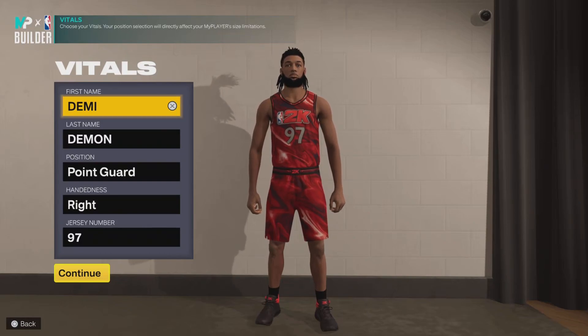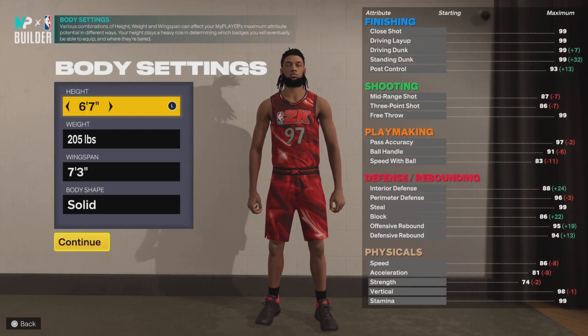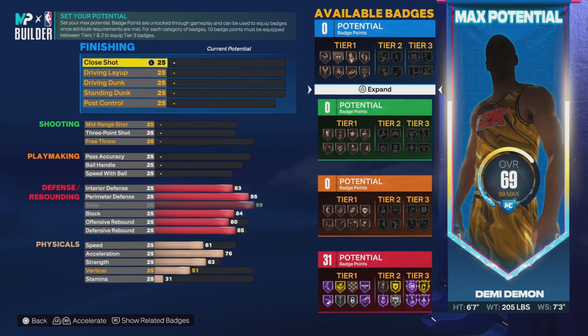This is gonna be a quick one because I already have the defensive stats laid out. Right here — 6'7", body shape doesn't matter, and for your position it could be point guard, shooting guard, or small forward. That's completely up to you.